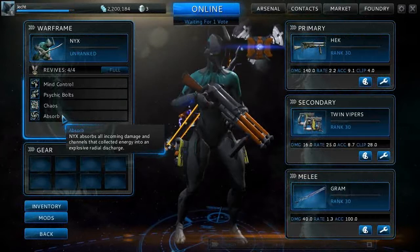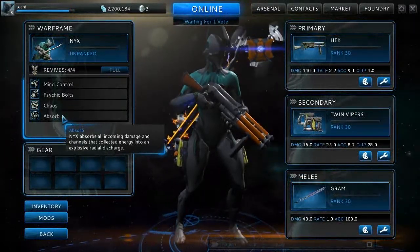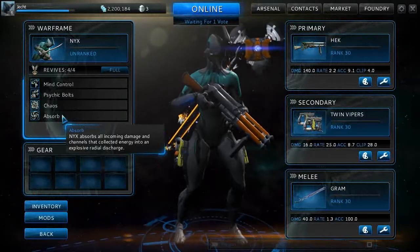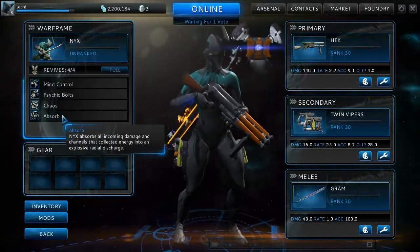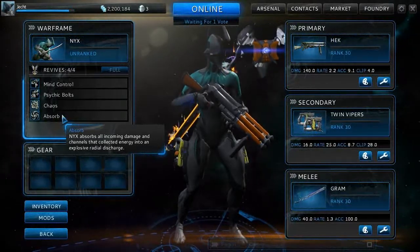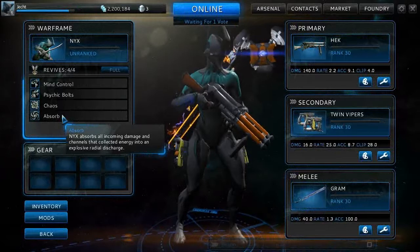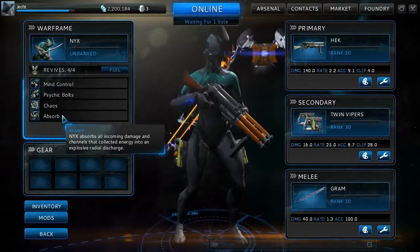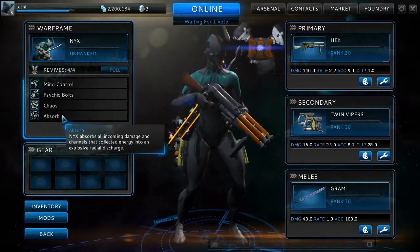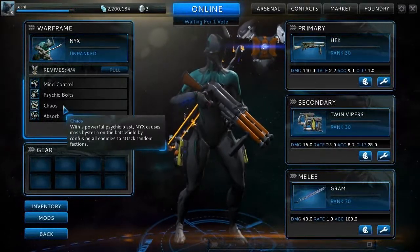Now Absorb is pretty self-explanatory — I'll show it in motion a bit later. Basically, any damage that's taken, she disperses back at the people who did it. The problem is, if they duck into cover when the ability finishes and you send the damage back to them, it doesn't work. The main one I'm looking forward to trying out is that one.